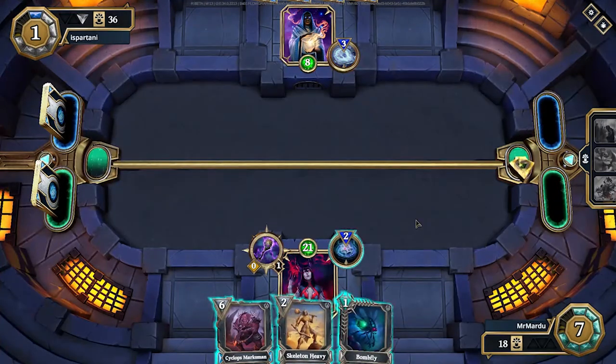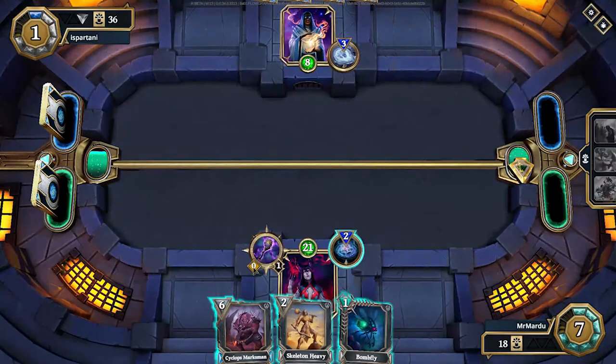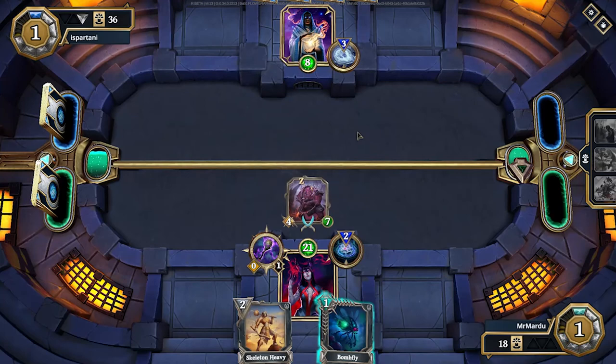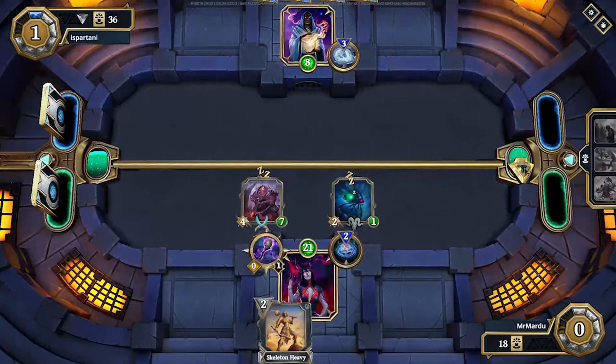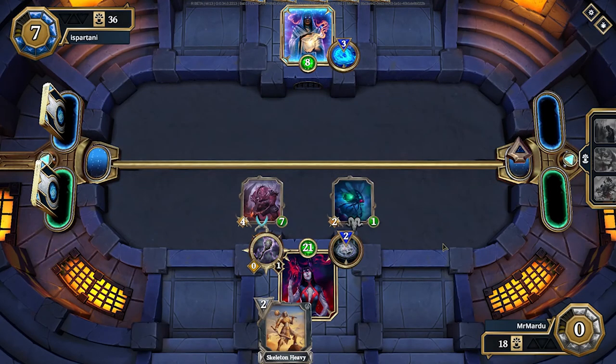Bomb Fly is great as a finisher — as soon as it dies it deals three damage to each god, plus another damage from Skull Scepter. We drop the big guy and the Fly. We've got lethal on board. They can Bolt the Fly, but that actually works great for us.